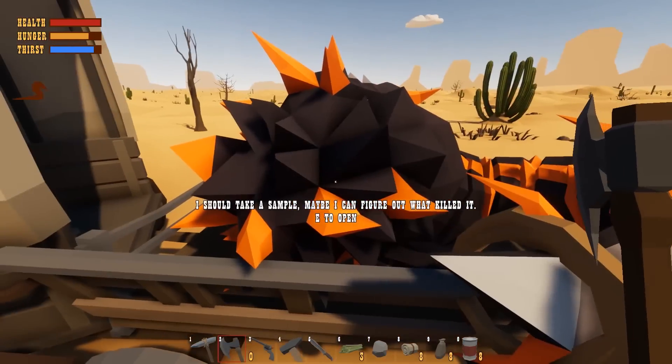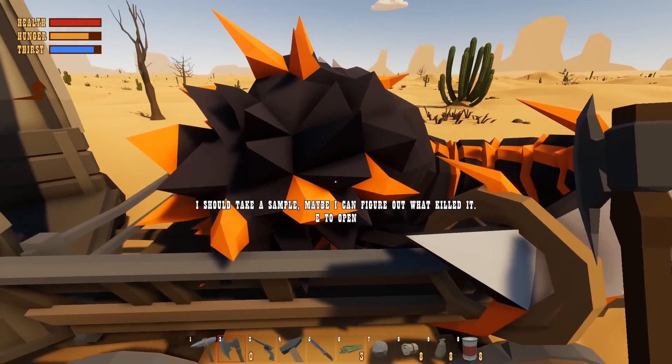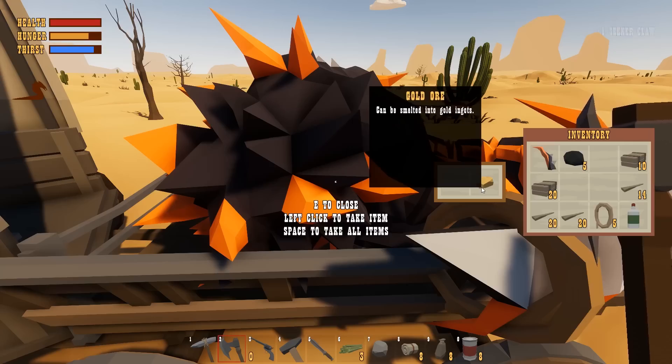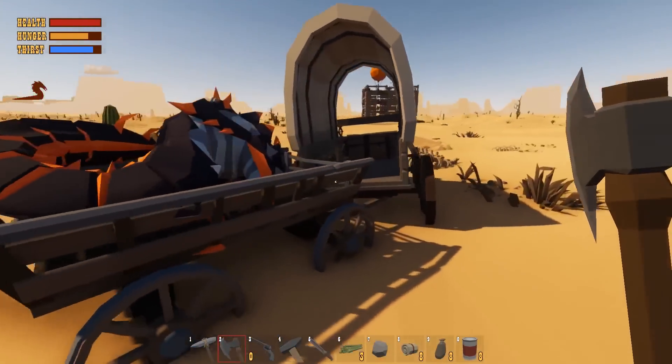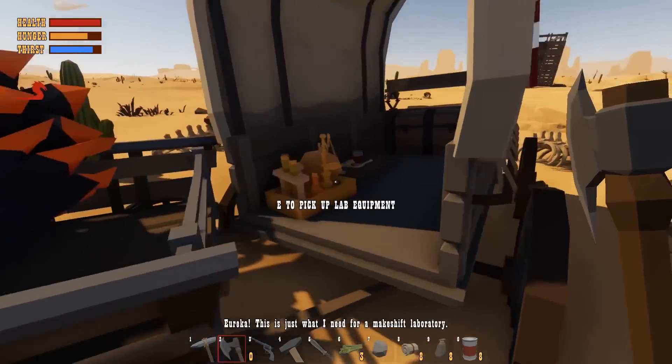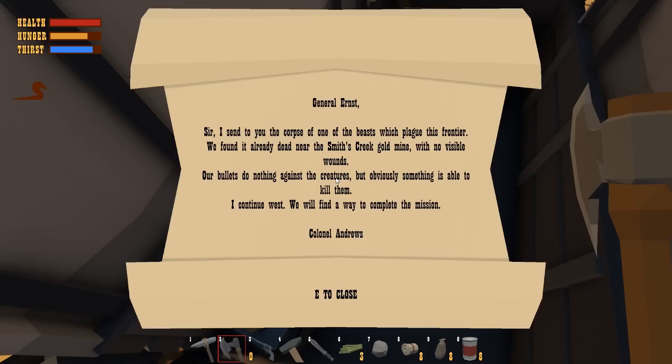This might be a quick episode because we've already found it. I should take a sample. Maybe I can figure out what killed it. I'm actually opening the seeker. We get gold ore inside the seeker too? Well, that's impressive. I guess we got what we needed. Now there's lab equipment here. It says: 'General Ernst, sir, I send you the corpse of one of the beasts which plagued this frontier. We found it already dead near Smith's Creek Gold Mine with no visible wounds. Our bullets do nothing against the creatures, but obviously something is able to kill them. I continue west. We will find a way to complete this mission. Colonel Andrews.'